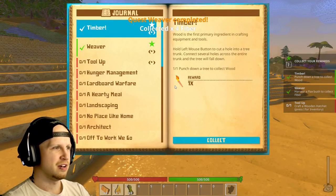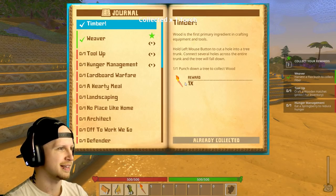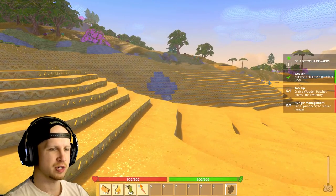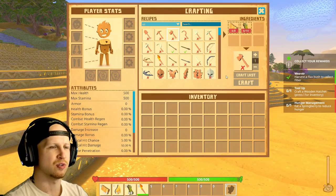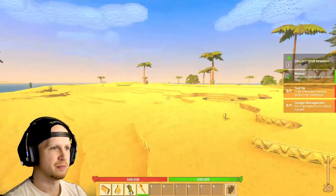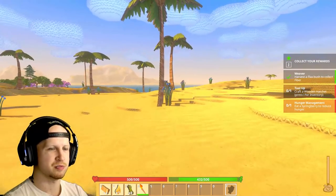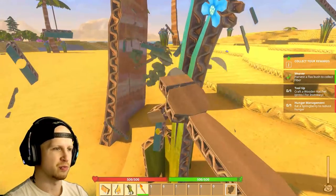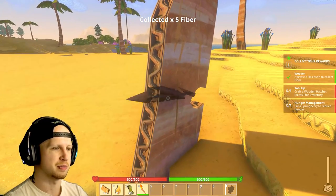They also seem to have achievements — that's good. Reward is a torch, left mouse button — yeah, I'm pretty sure I know how to use a torch. Craft a wooden hatchet. Wooden hatchet requires grass and more trees. Thankfully we have hunger management — eat a strawberry to reduce hunger. That was one of the things I thought was a little weird about this game: I'm a cardboard character and yet it's a survival game where I actually have to worry about starving.